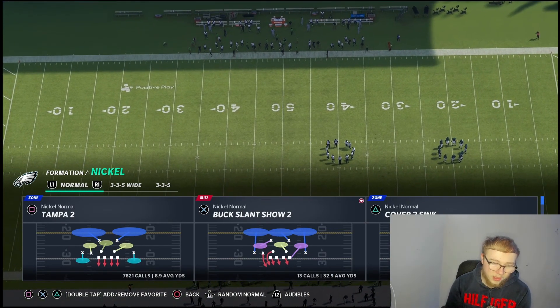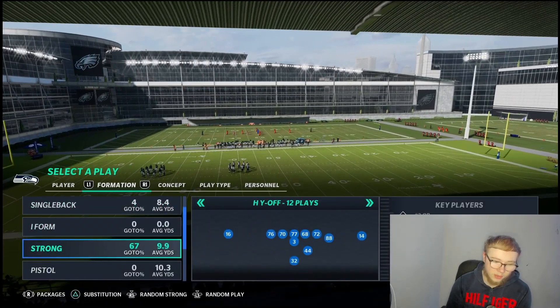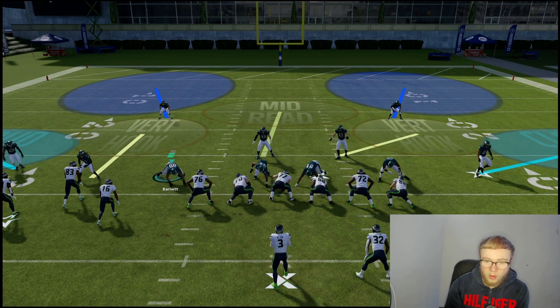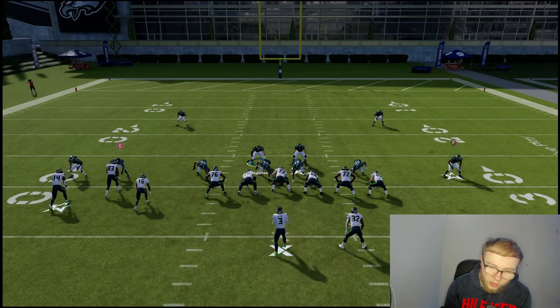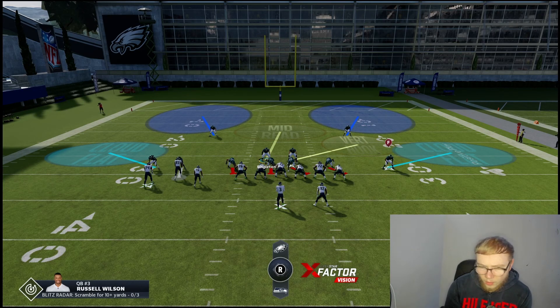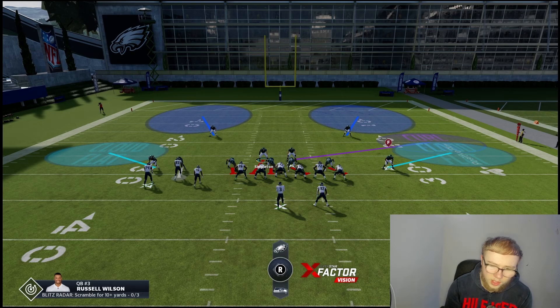I run nickel normal, coming out in Tampa 2 - and just because we come out in Tampa 2 doesn't mean that's the play we're running, I just like how my players are lined up. For PA Boot, the first thing I like to do is press the corners, pinch the D-line, everybody in. Then we're going to man up the slot corner. Your right linebacker you're going to want to put on a curl flat - a purple zone basically. Always put your user on a blitz. You're going to want to adjust your curl flats - you can't adjust them in practice for some reason.